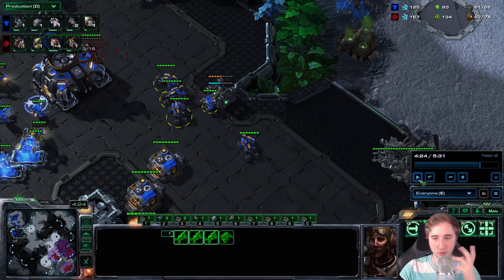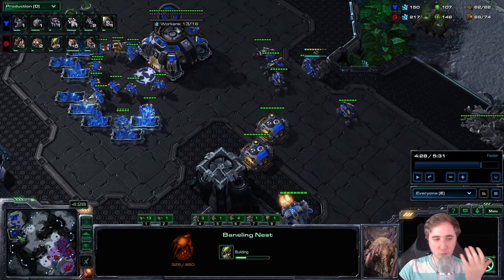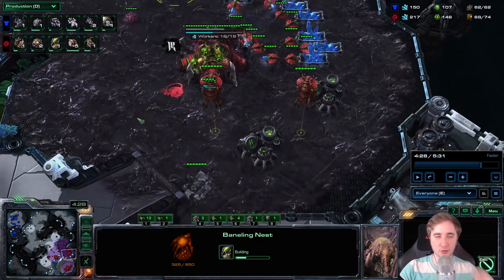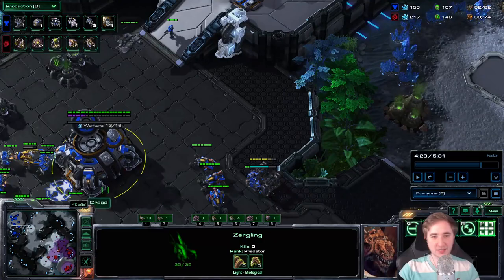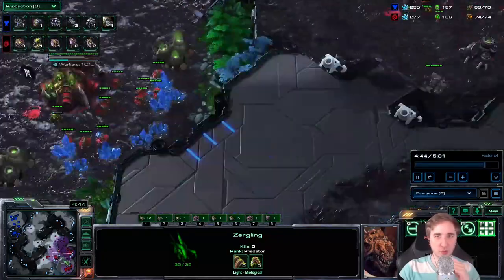That's mostly about the CC timing — on lower leagues that might not be as easy to read. But the moment you see a Viking in general from a 2CC opener, just throw down a Banelings Nest. It doesn't hurt your economy whatsoever; we're still just making Drones and 14 Zerglings as every game. Until we actually see it coming we do not need to deviate from our normal opener.